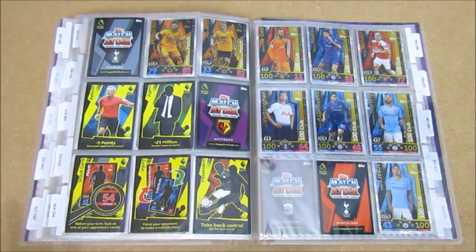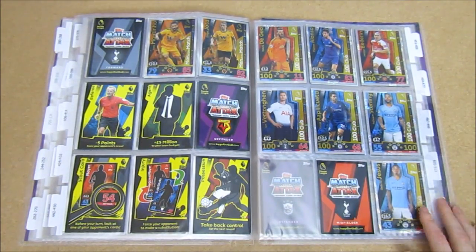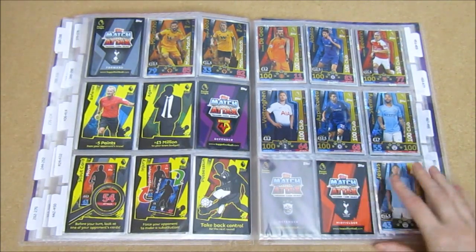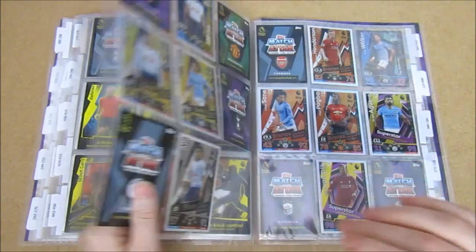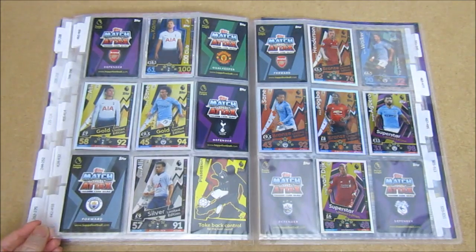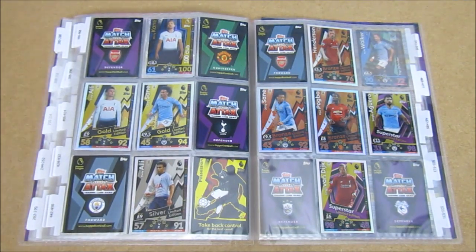On to 100 Clubs - we have completed it for the most part. We do still need the 101 Cellar, and then we need Kanté and Kevin De Bruyne. But we have got the rest, so that's pretty good. Pretty happy with that effort. And regular limited editions now - like we said, we've still got plenty more products to open, so we're lacking a bit.